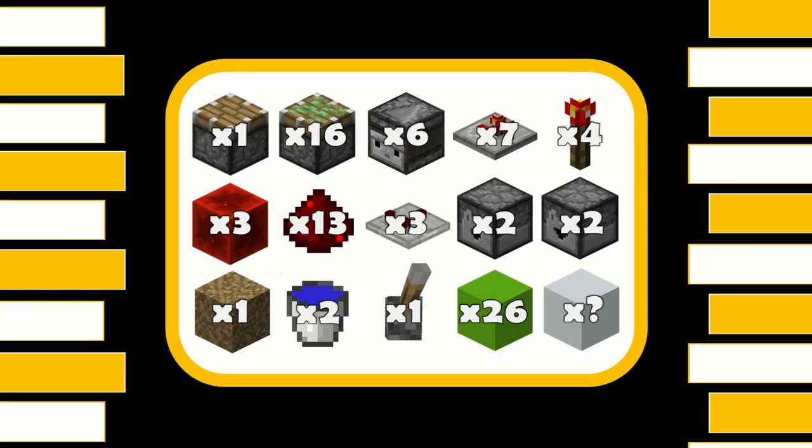So for this truly amazing build you're going to need: one regular piston, 16 sticky pistons, 6 observers, 7 repeaters, 4 redstone torches, 3 redstone blocks, 13 redstone dust, 3 comparators, 2 dispensers, 2 droppers, 1 rubbish block (a block you don't mind throwing away), 2 water buckets, 1 lever, 26 blocks for redstone to go on, and then however many blocks you need for your decoration.